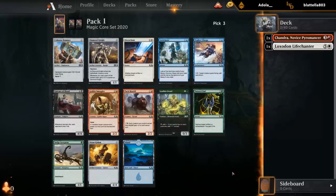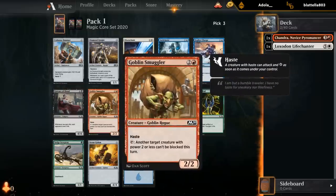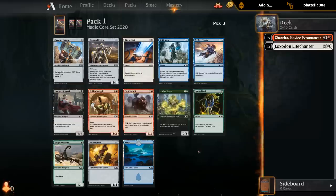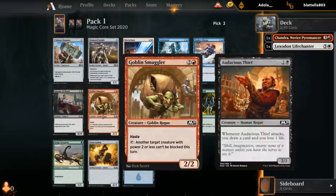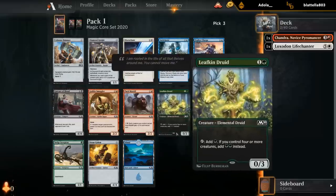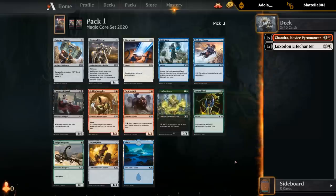Currently red-white but don't have to stay that way — could easily splash the Life Chanter or abandon one of our colors if something better comes along. I'm a pretty big fan of Goblin Smuggler. It has a lot of neat synergies in this deck, especially with the Brawler at four mana that can still get additional power after attacking and being unblockable. Also great if we end up in black with the Audacious Thief. No great white cards — I'm going to take the Smuggler.